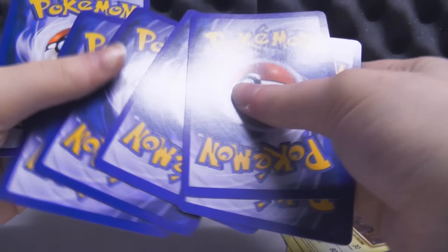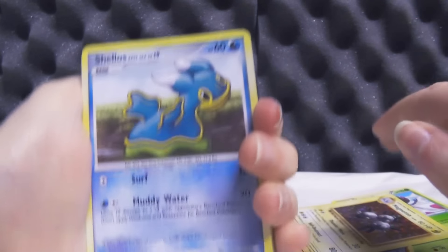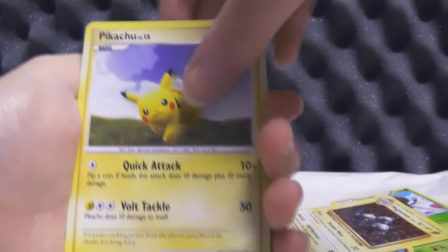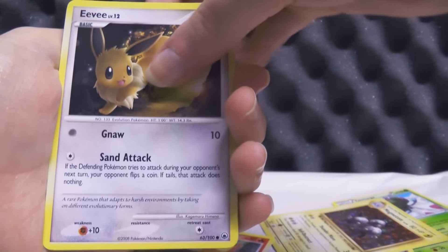Majestic Dawn is up next, and I don't really know many of the cards in this set. Actually, having said that, I'm pretty sure this is the set that has a Leafeon and Glaceon Level X, so please, I beg — both of those cards are absolutely stunning, so I would be happy with either of them. Here we go. This pack of Majestic Dawn — by the way, I have never even opened before, this is my very first pack of the set. It has Shellos.